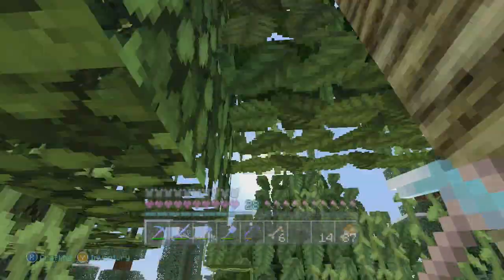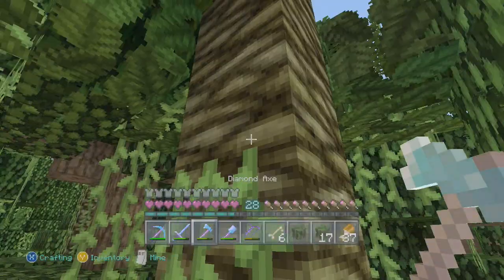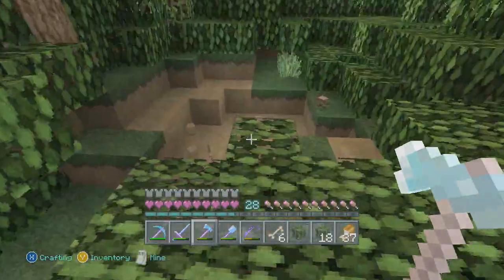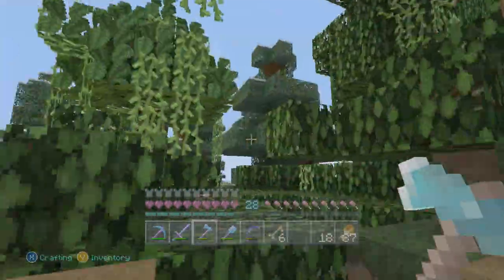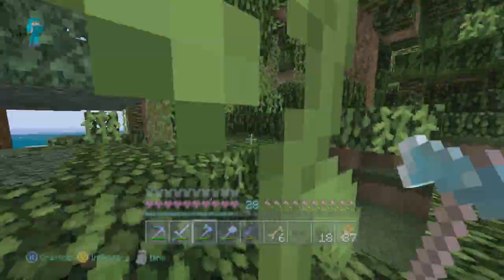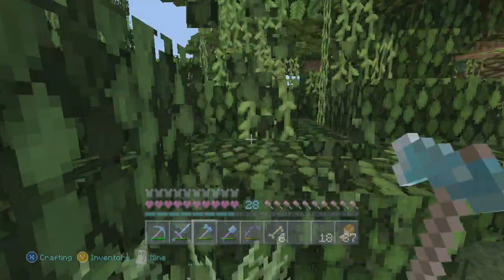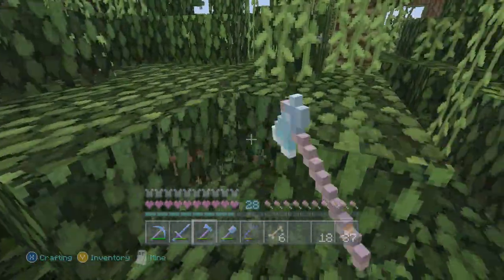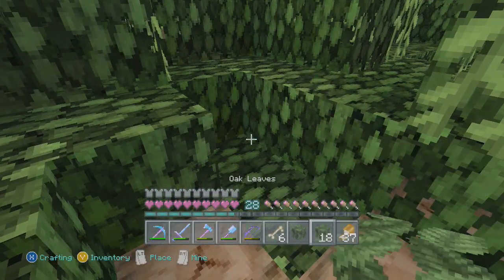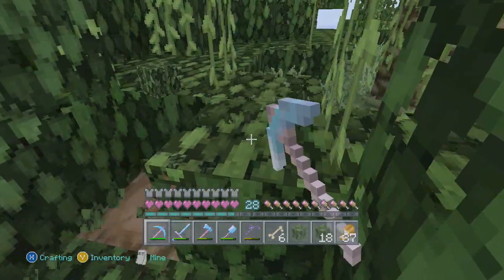I'm going to explain very briefly how you make these potions. First off, you need a water bottle. After that you need a nether wart, which will make the very basic awkward potion. The awkward potion doesn't give you any effects — it's kind of the start for any type of potion. They're pretty much used for water breathing, fire resistance, slowness, swiftness, healing — you name it. It all starts from an awkward potion.